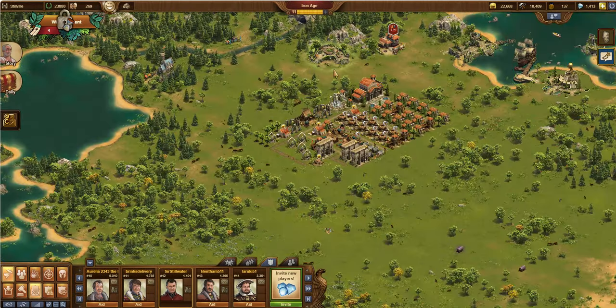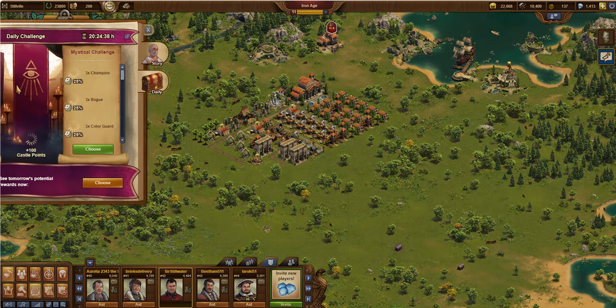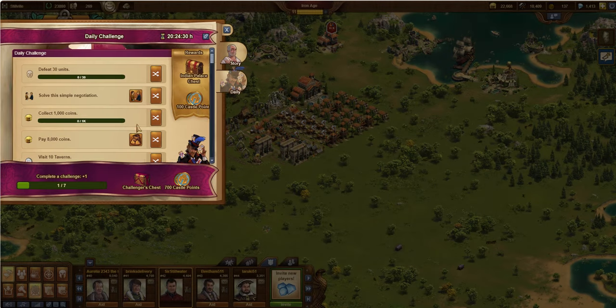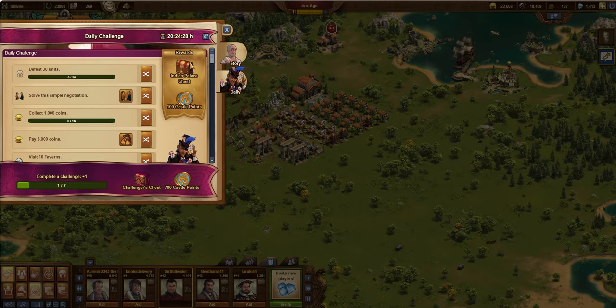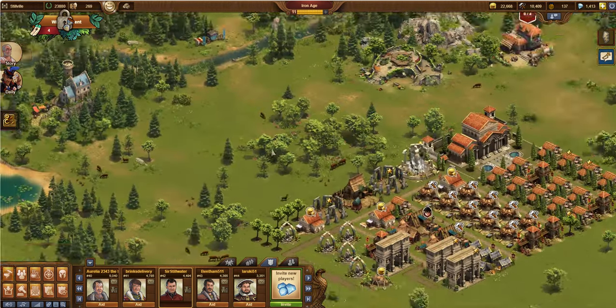The castle system is definitely worth considering if you're in multiple worlds — it's worth visiting those worlds every day to collect. You'll notice in the daily challenges I mentioned earlier, you can choose a challenge and it tells you what your reward is going to be. In this case I can get a random item and 100 castle points. So even though you collect 20, 25, or 30 per day from the daily collection, you can pick up 100 every day just from completing daily challenges. Plus you get a bonus if you complete the streak of seven, and these don't have to be consecutive days. It really helps get those early levels — you can get up to level three, four, or even five of the castle pretty quickly.